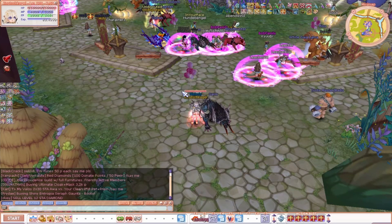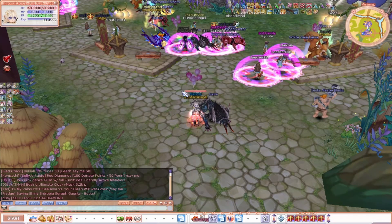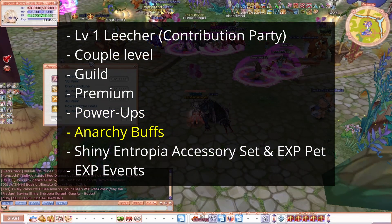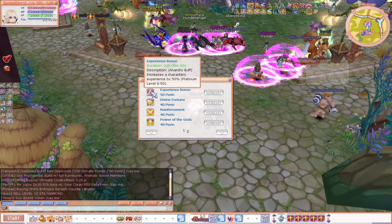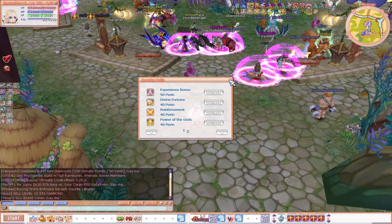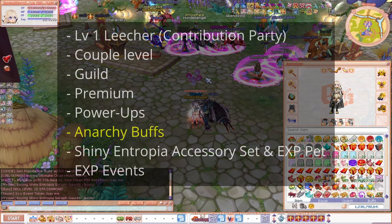Now we get to the slightly more expensive experience buffs, as you need to have at least one character before to obtain them. For the anarchy buffs, you can always look out for the EXP buffs — there are currently three, I think. One can be activated by pressing CTRL+L, but you need to pay 50 penya, which as a beginner is not really recommended. You should only do this if you are experienced.